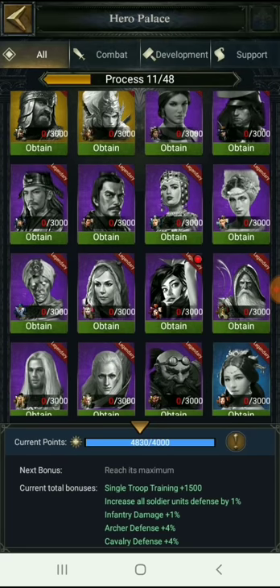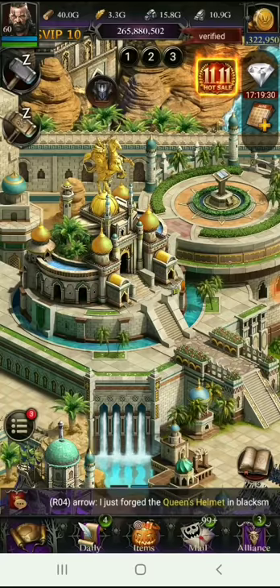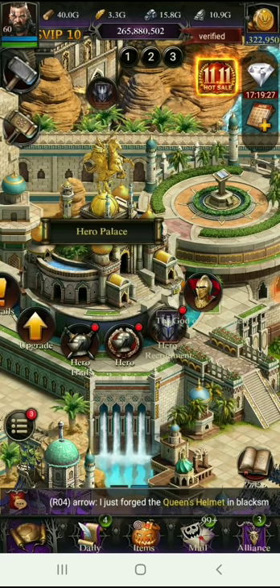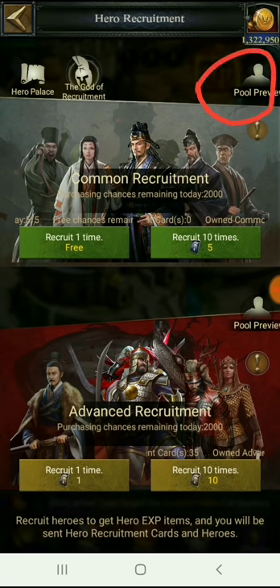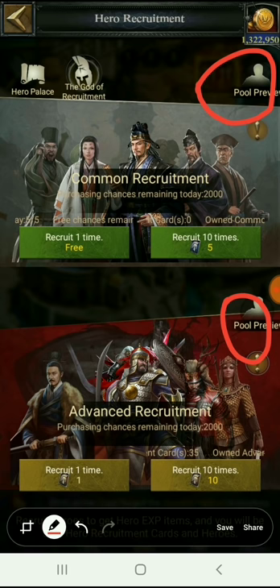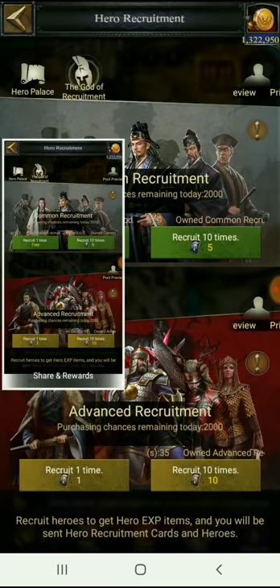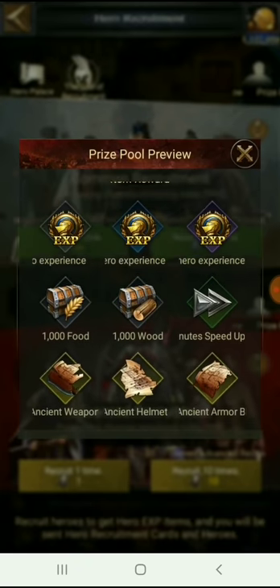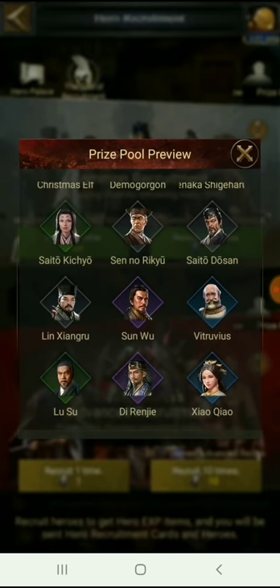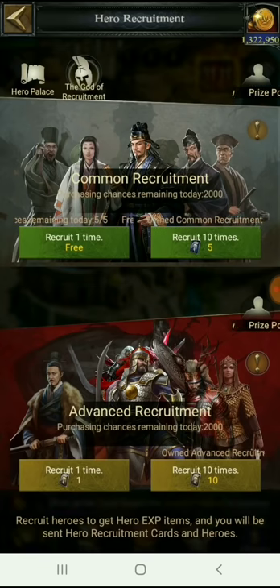So how do we recruit these heroes? You go to the hero recruitment section. There are two sections: common recruitment and advanced recruitment. The pool preview tells you what kinds of heroes or hero shards you can gain by using recruitment cards. Common recruitment gives heroes focused on development and support, while advanced recruitment is mostly for combat heroes, though some are for hospital or march size increases.